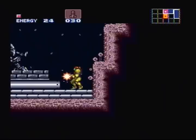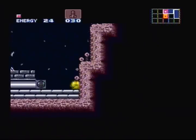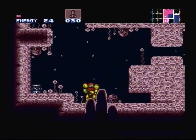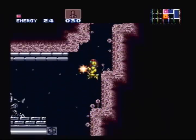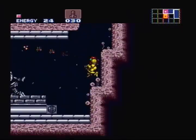We have the charge beam. What the charge beam does — if you hold the shoot button, you can actually charge up your normal shot and then fire it for a more powerful shot. Charge shots are kind of like missiles, though — they can't destroy hatches or anything. But basically you can attack bosses with charge shots that you can't do with a normal shot. So charge shots are pretty handy for the most part.